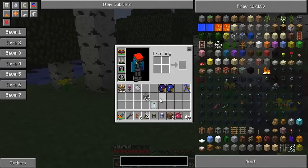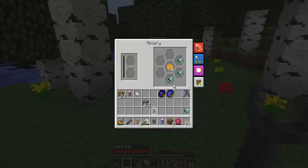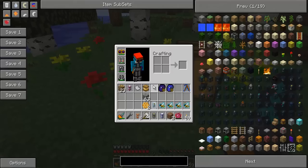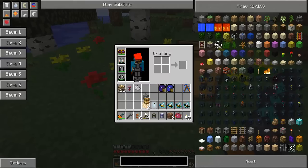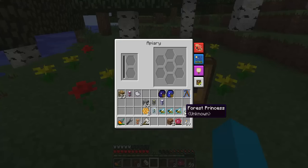But anyway, fellas, I've got a plan today. I have a plan. I'm going to move this and get all these out of here, because what I want to do is a little bit of bee breeding — something that I'm not entirely sure how it all works. However, there are some things that I do know.